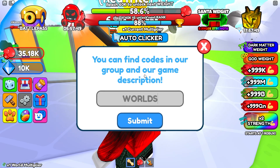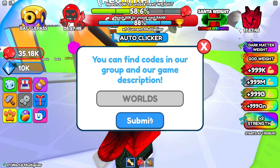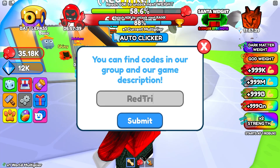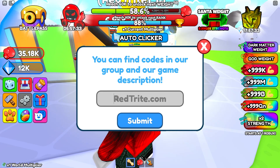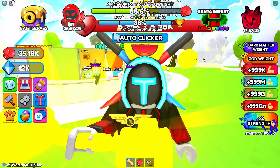The next code is called 'worlds', which gives you 2,000 diamonds. Guys, make sure that you subscribe because you will never miss any secret codes. Also check out my website — you can get codes much faster, especially if you're on PC. I hope you enjoyed this video and see you in the next one, bye!